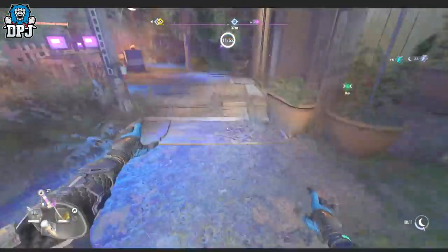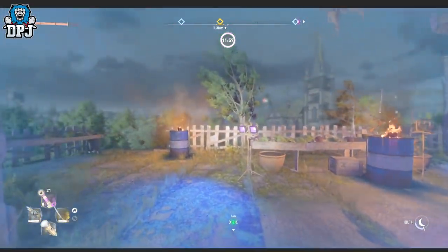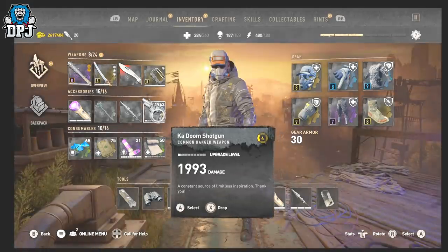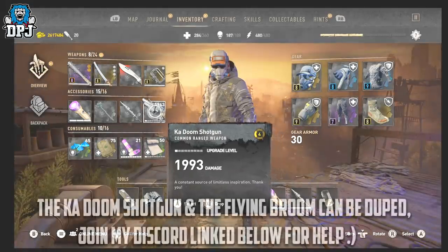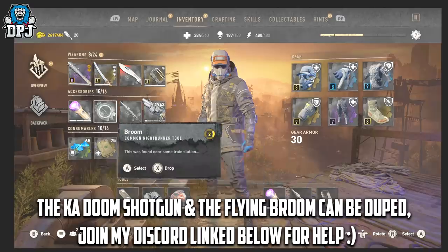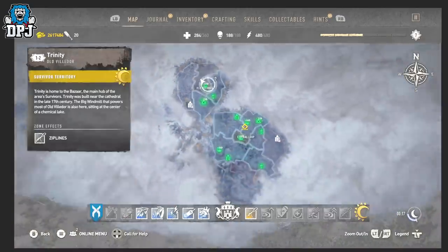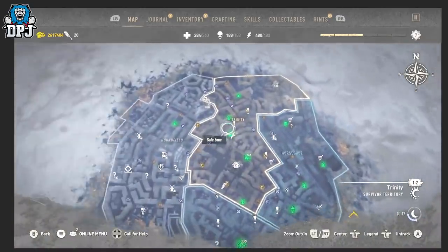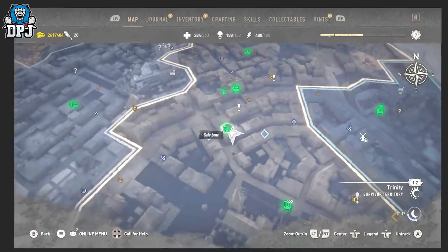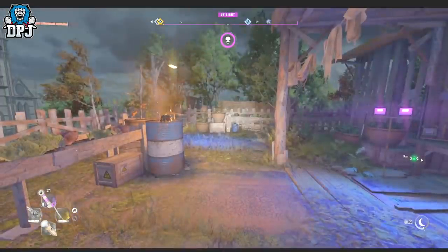Lastly, an unlimited combat XP farm — absolutely amazing. For this to work efficiently, you need the flying broom as well as the Kadoom shotgun. Both of these exploits are from last week's compilation linked in the video description. Once you have the Kadoom and the broom, come to this safe house shown on the map. It does have to be nighttime, so keep that in mind.